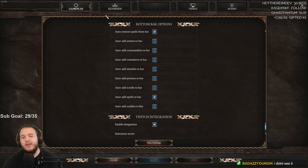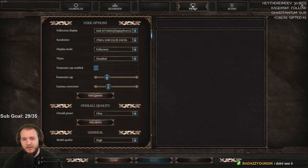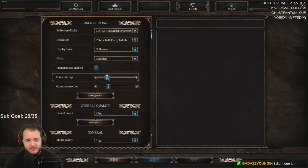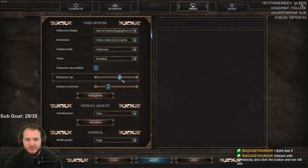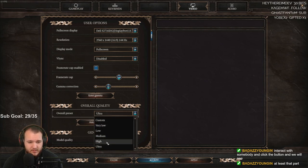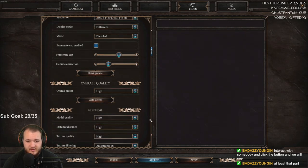Looks like chat didn't see it, so maybe it's still not working. I have a frame rate cap on — oh wait, it's not enabled. Let's interact with somebody and click the button and we'll see. There's also another thing I can try — I'm going to change it to hide instead.